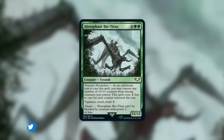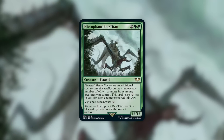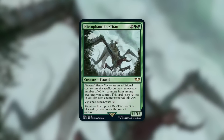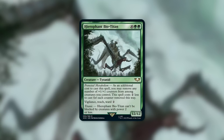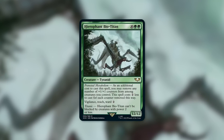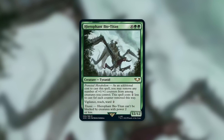The card on this episode is Hierophant Bio-Titan, a 12-12 Tyranid that costs 10 green green — 12 mana in total. That's a ton. But luckily for us, we have a way to cast it for much, much cheaper for the right deck, because it's got Frenzied Metabolism. As a special cost to cast this spell, you may remove any number of plus-one counters from among creatures you control. This spell costs two less to cast for each counter removed this way. In other words, remove five counters and this only costs two mana to cast — green green for a 12-12.